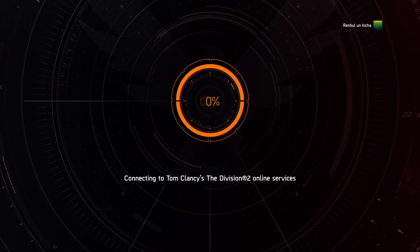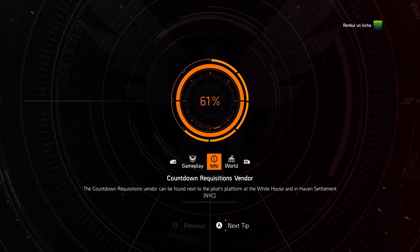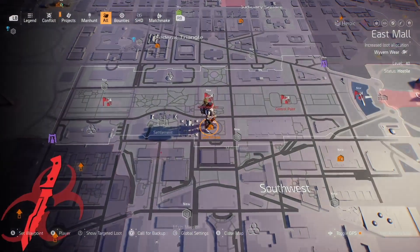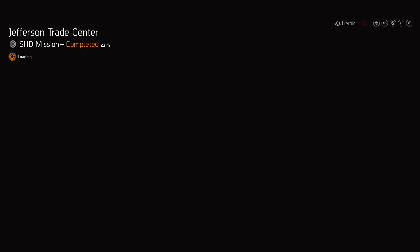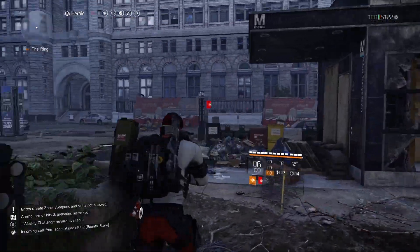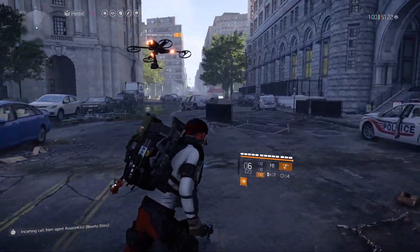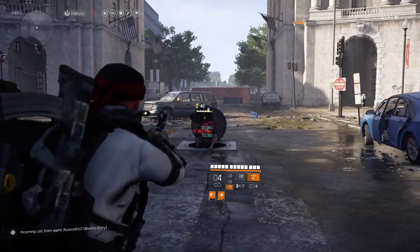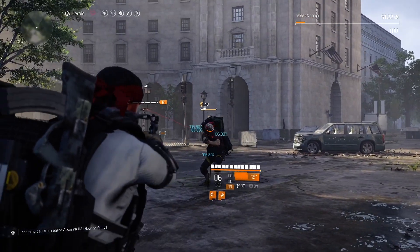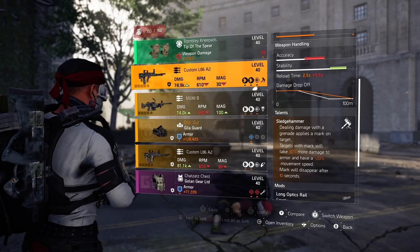Once the goblin is dead, log out of your game and log back in. I'm playing on Xbox Series X so loading times are quick. I was placed nearby the DZ - if placed in this spot, fast travel to Jefferson Trade Center mission. The goblin will spawn at one of two sewer locations: one on the left side and one on the right side. Check one sewer, and if he's not there, go to the other side.